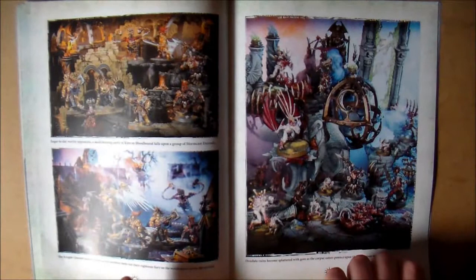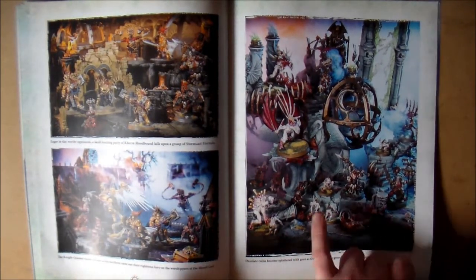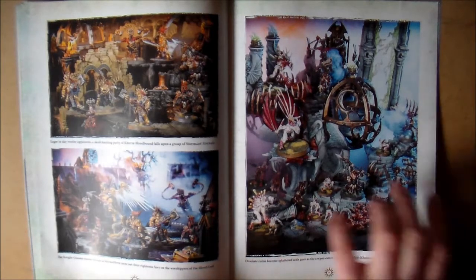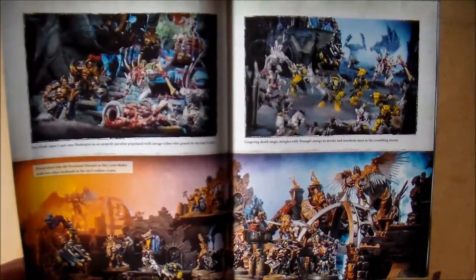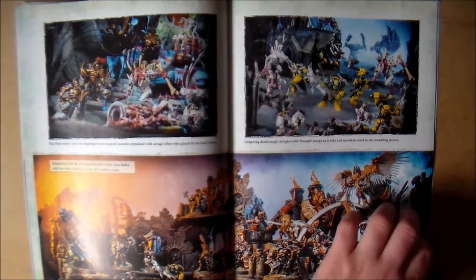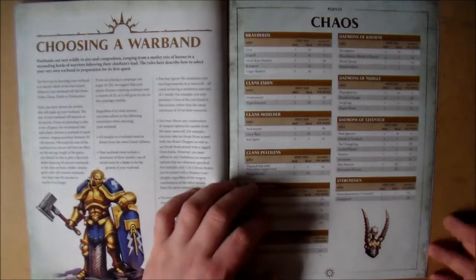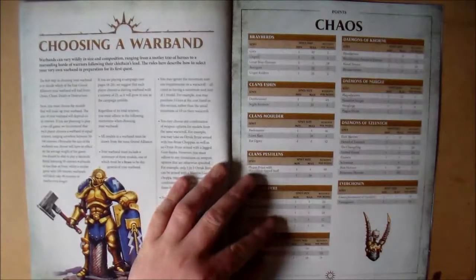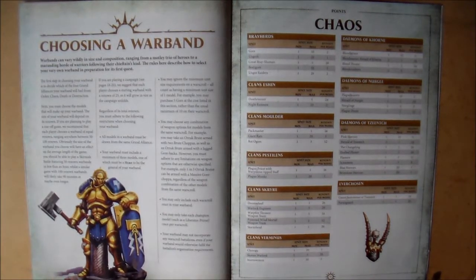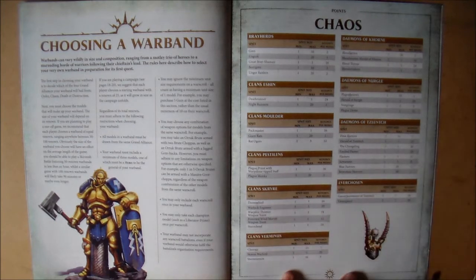Then there are just pictures of warbands - they always seem to show the same ones: Stormcast, Khorne, and the Crypt Ghoul guys, with some Orruk Brutes as well. I think those are the only ones they have for the new set on their website. Surprisingly, at the end of the book there are no four-page core rules - I don't know why they weren't added in since it's just four pages, but you can download them for free anyway.